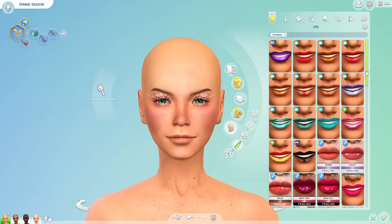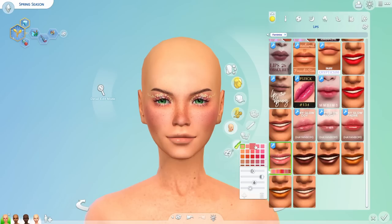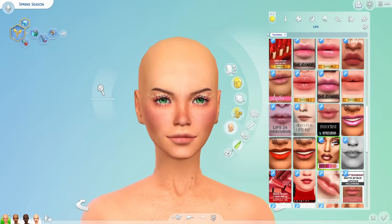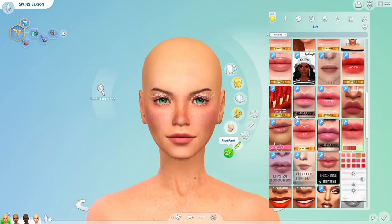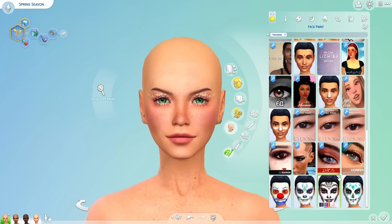For lips, we'll go with pink — a very pink theme. Lip gloss looks really nice on her. I've got too many options, so we'll go with this for now. Nothing from the face paint category jumps out at me.